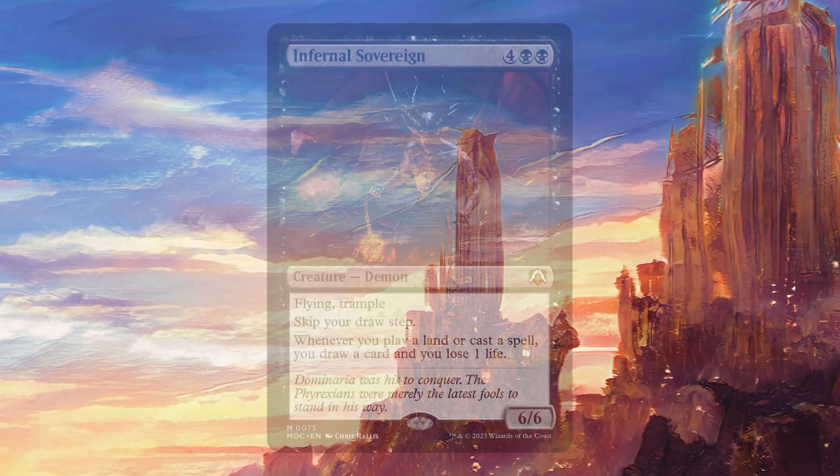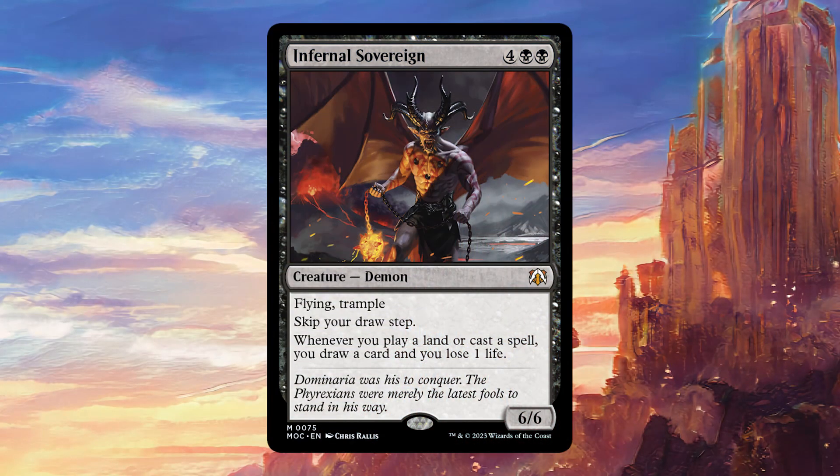Today we're going to be talking about Infernal Sovereign. For four colorless and two black, it's a 6/6 creature demon with flying, trample, skip your draw step, and whenever you play a land or cast a spell, you draw a card and you lose one life.